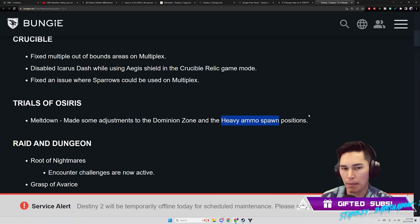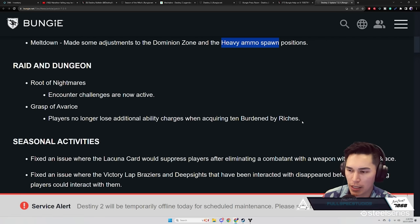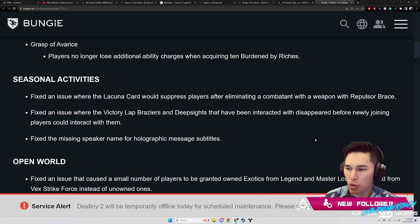Raid and Dungeon: Root of Nightmares encounter challenges are now active. Grasp of Avarice — players no longer lose additional ability charge when acquiring ten Burden by Riches.